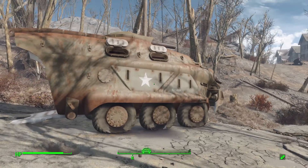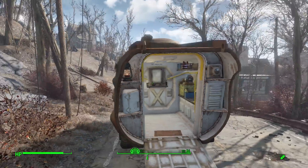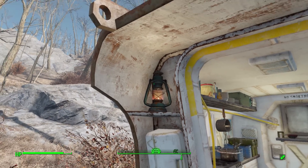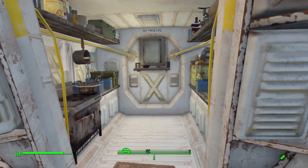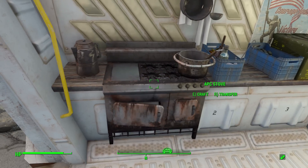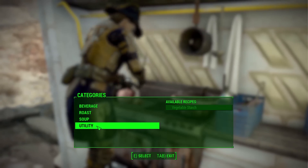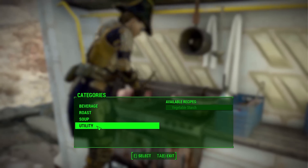Let's have a look at the interior first. Right off the bat you'll see we have a lot of things in here, and a lovely little lantern on the outside - I really like that lantern. As for the actual useful things on the interior, starting on the left hand side we have an APC stove, which functions exactly the same as any other cooking station where we can create beverages, roast soups, utility items, etc.